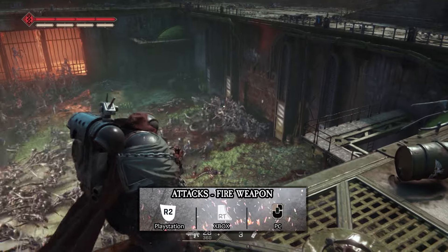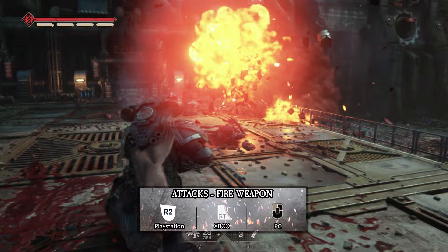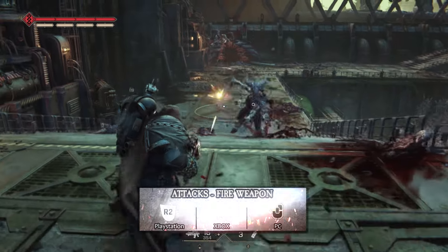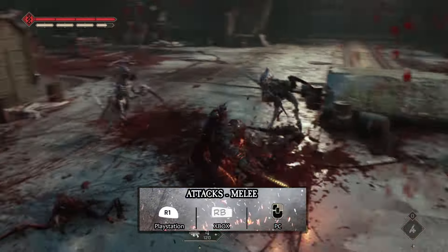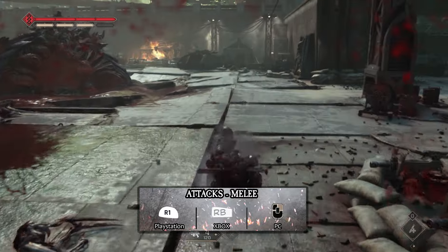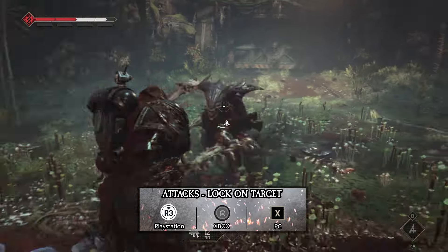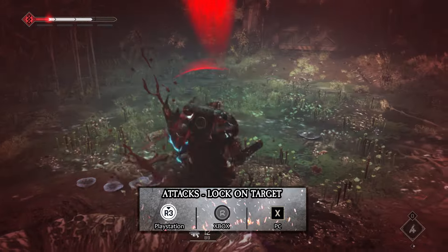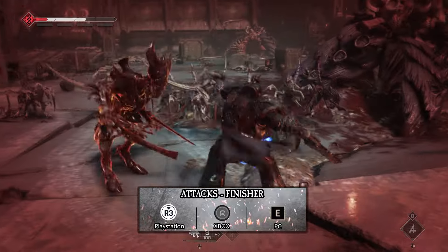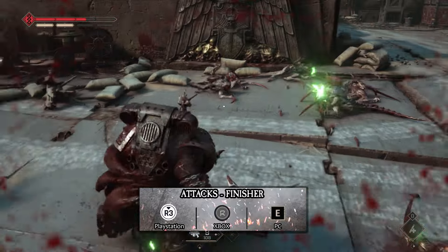In Space Marine 2, there are many ways to attack. To fire your weapon, it's R2 on the PlayStation, right trigger on the Xbox, and the left mouse click on PC. For a melee attack, it's R1 or the right bumper depending on your console or controller, while it's the right mouse click for PC users. You can lock to a target by pressing the right stick in, or by pressing X on the keyboard. The same keybinding for consoles will execute a finisher, also known as an execution, but to do these with a mouse and keyboard, you'll be pressing the E key.